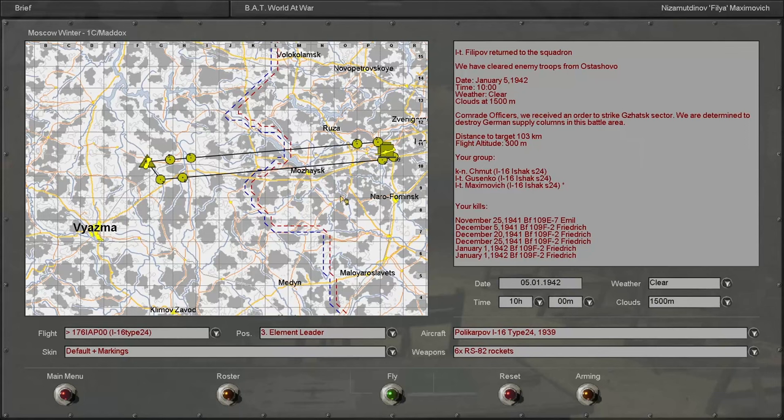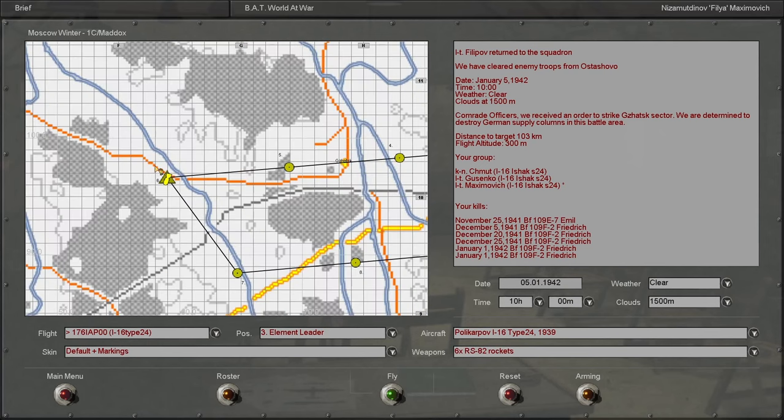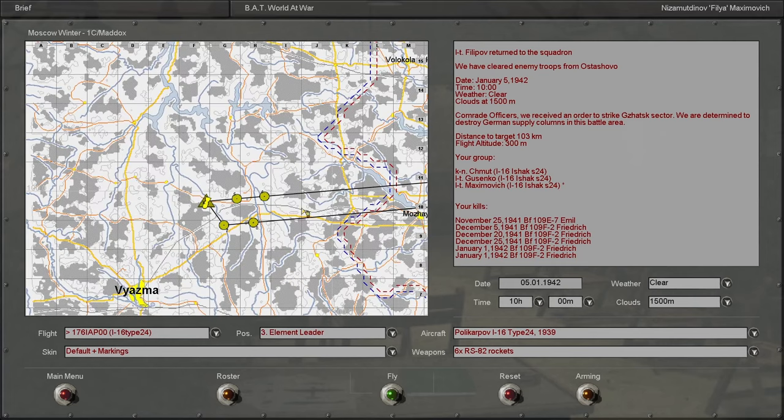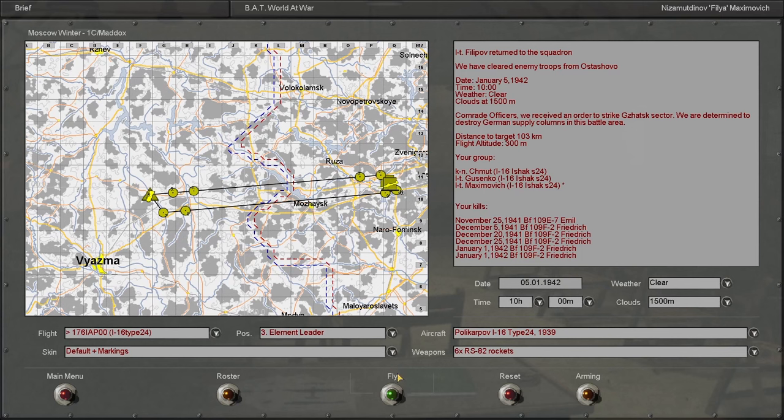Hello everyone, welcome back to the next mission in this IL-2 Sturmovik 1946 Iron Man series as the Soviets. In this mission we're going to be doing a ground attack on a supply column. We're going to be loaded up with six rockets. It said it's going to be a supply column, so I expect to see a lot of trucks which we can definitely take out en masse. There's only going to be three I-16s in this mission, so I don't expect there to be a ton of aerial resistance, but who knows. Maybe we'll get jumped by 109s and this will be the end. We shall have to see - without further ado, let's get into the mission.